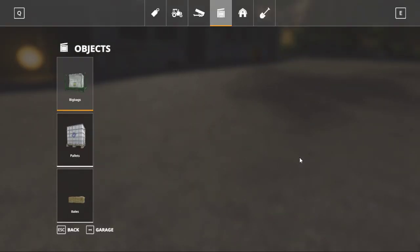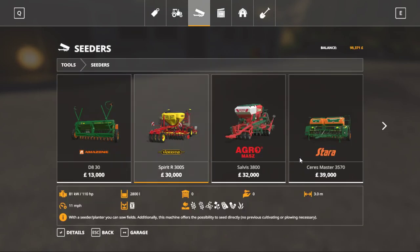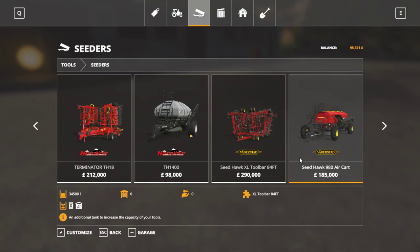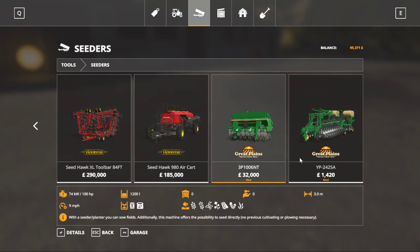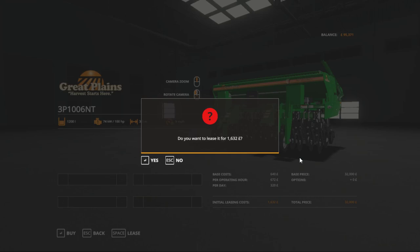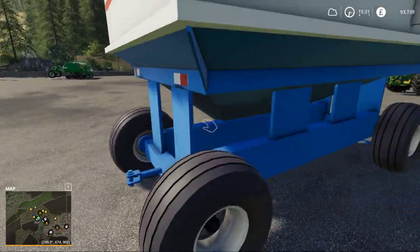We're not selling the sheep pen anyway, so let's go ahead and look at seeders. I don't want anything too big because we're having trouble pulling the small stuff as it is. Maybe the Great Plains - it does all the grain crops and it's only going to cost us 1,632 to lease. Why not, we'll try it and see. Hopefully it won't slow down the tractors too much.